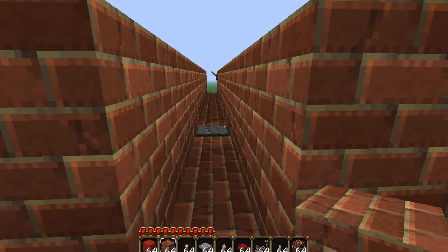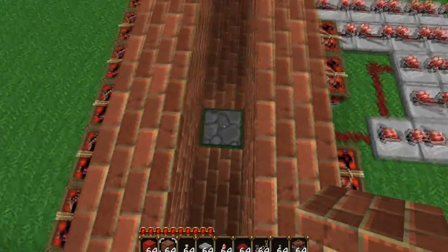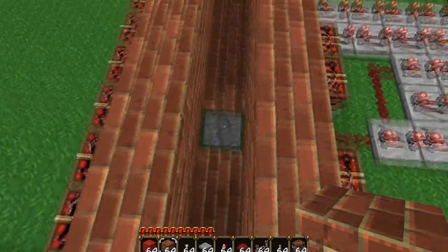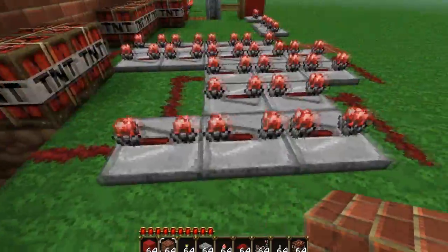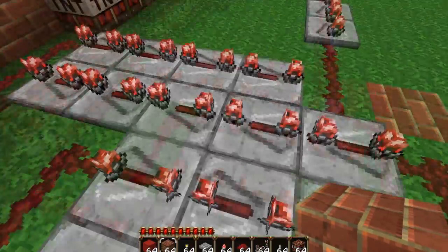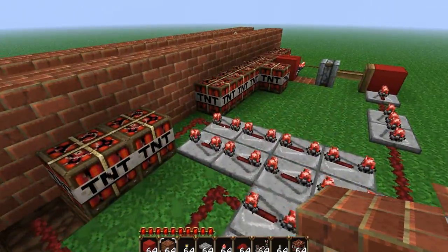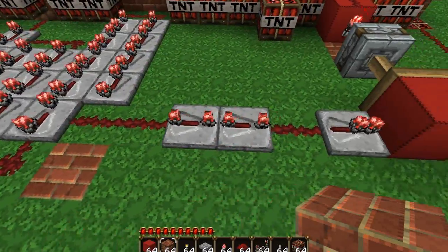I'll just go through it first because it does kind of explode at the end. One step on that little pressure plate right there — you could have two to prevent them from jumping over it, but I only have one right here. This triggers the redstone, it goes over here in a little time mechanism similar to my alarm clock, and as you can see it would take just a little while, not too long, to get all the way over here.